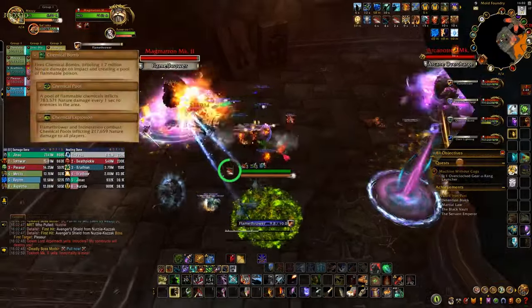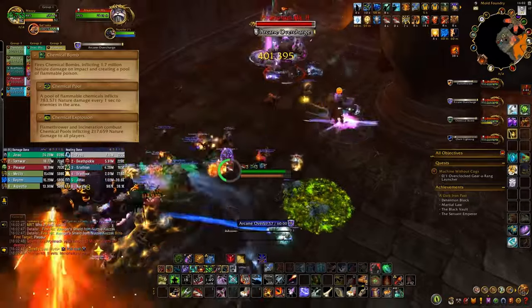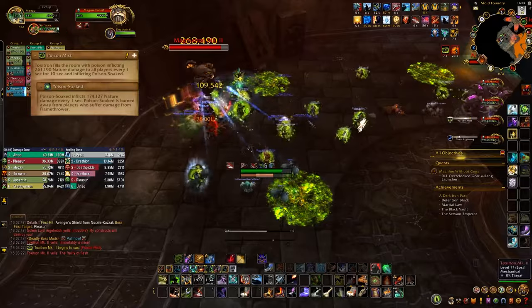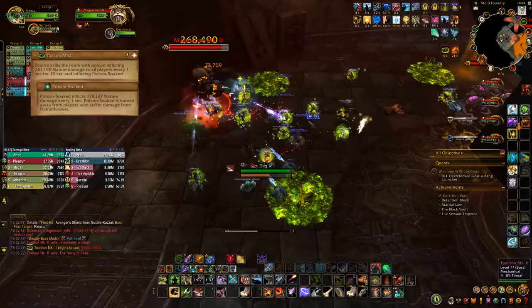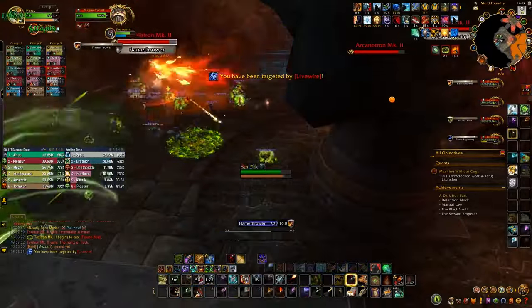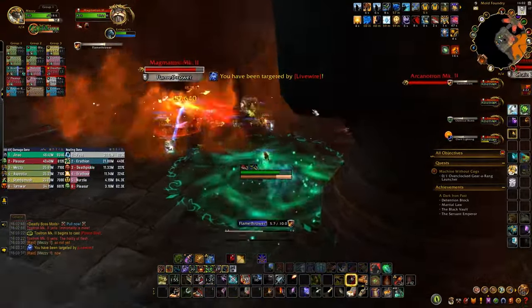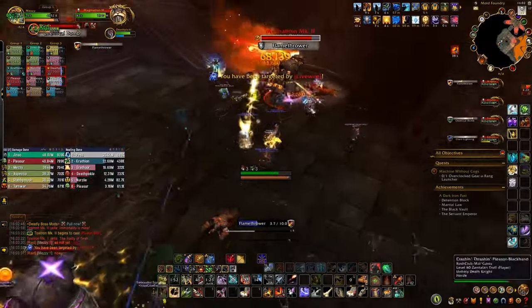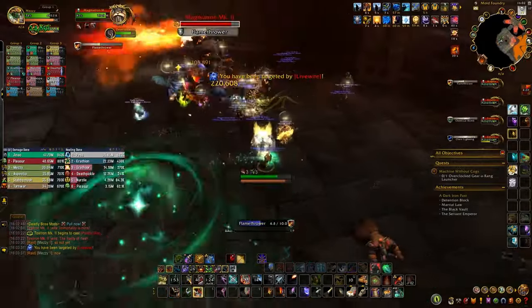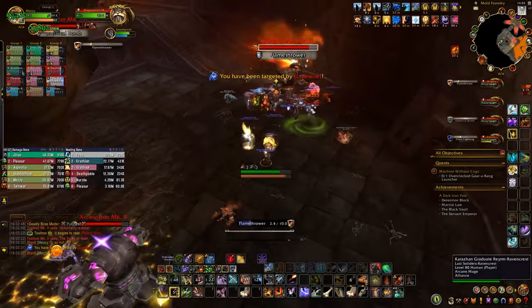He'll be off on a ledge throwing poison puddles onto the ground — don't stand in the swirl or the puddle. His ultimate, Poison Mist, will put a two-stage DOT on the entire group. In stage one, the DOT will have a duration and you'll just have to heal through the damage. After it fades, you get the second stage, Poison Soaked. This has no duration and will keep dealing damage to you forever. However, you can get rid of this by standing in Magmatron's Flamethrower for a second to burn the poison away.